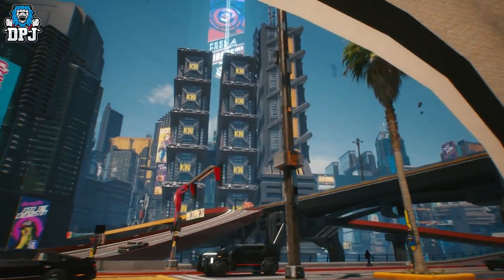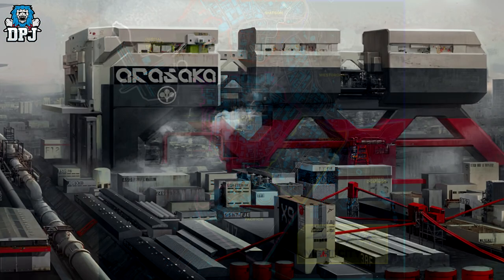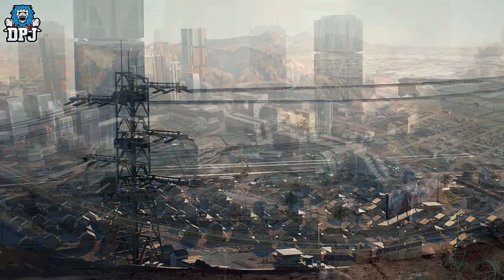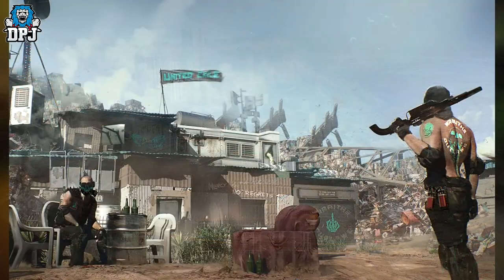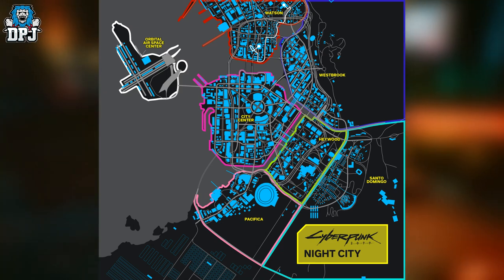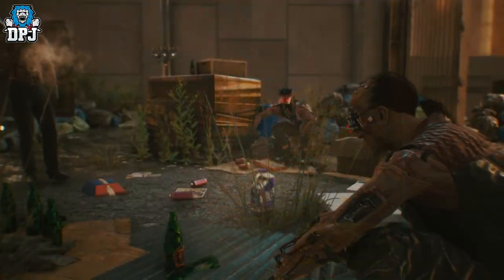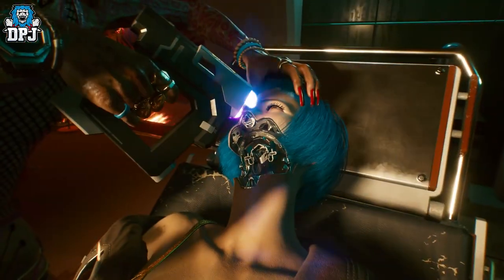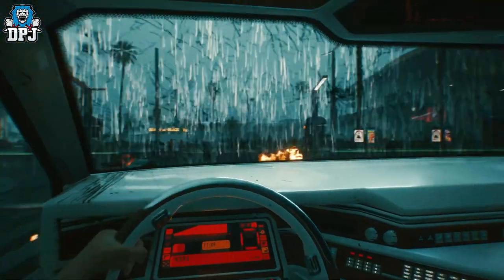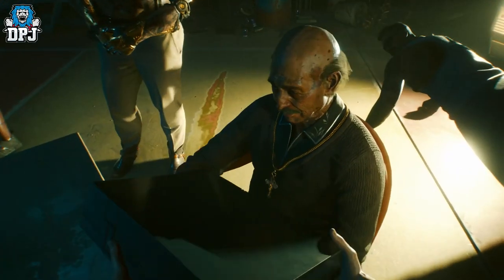Looking at the map on screen it doesn't look the biggest, but it is seriously deceiving. The six districts you can see are Watson, Westbrook, City Centre, Haywood, Santo Domingo and Pacifica. We also have the Badlands and the Orbital Air Space Centre — this place is truly big. Each district is packed with things unique to them including weapons, vehicles, cyberware, side missions and even gangs.